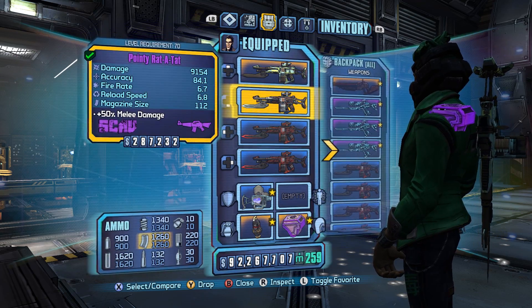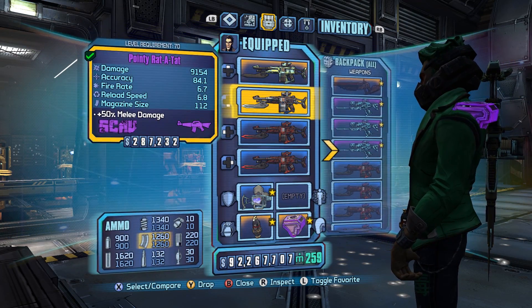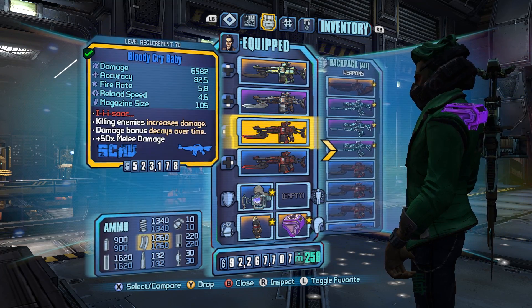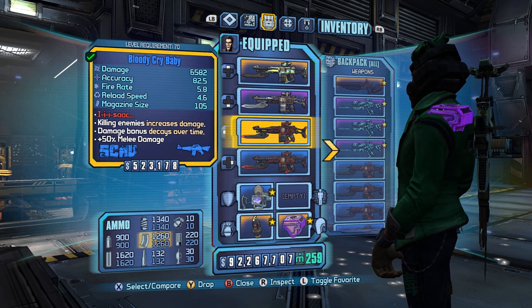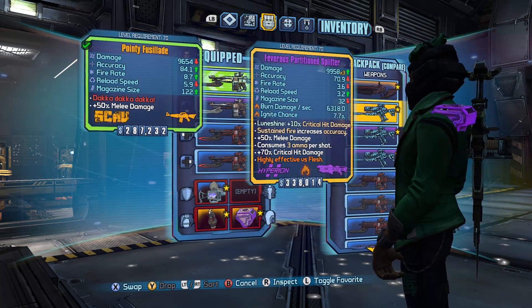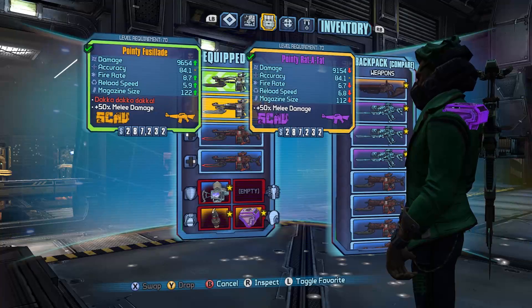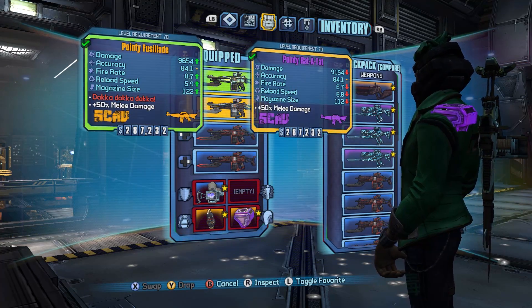Now there are some really good red text bandit assault rifles in Borderlands 2, although we only really have two red text ones in the pre-sequel, but the crybaby has a lot of variants, so that kind of helps. The fusillade — it's kind of like the flare. It's just a general stat boost: better damage, a good boost at 500. It's pretty solid at these kind of numbers.